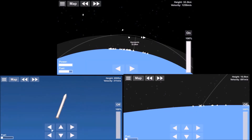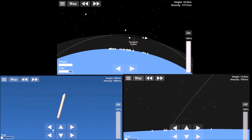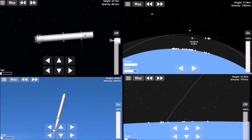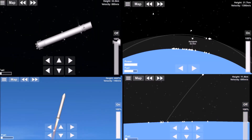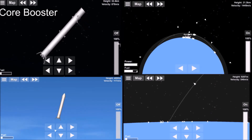The second stage just unfolded its fairing, unveiling the Tesla Roadster, which was designed by Cheesy Flakes — I used his design. I miss you buddy, honestly — it's kind of disappeared. Here's the core booster beginning to slow down before it enters the atmosphere so it won't get ripped to shreds.